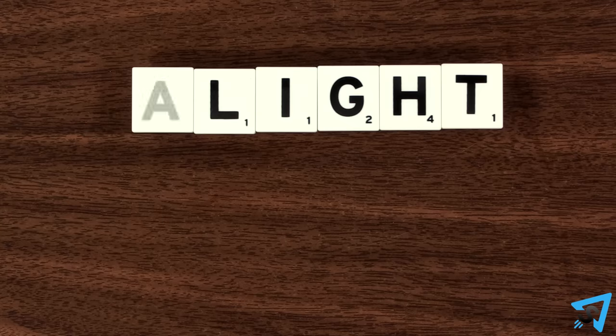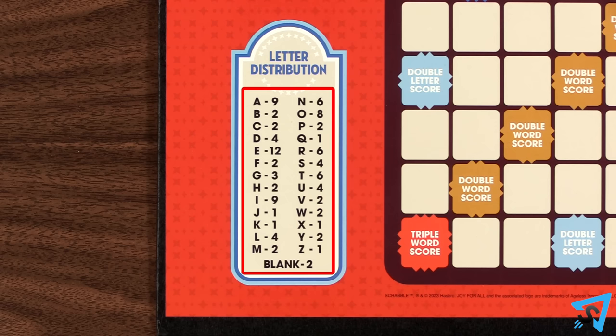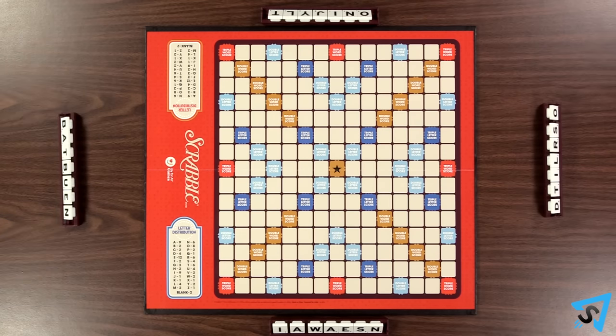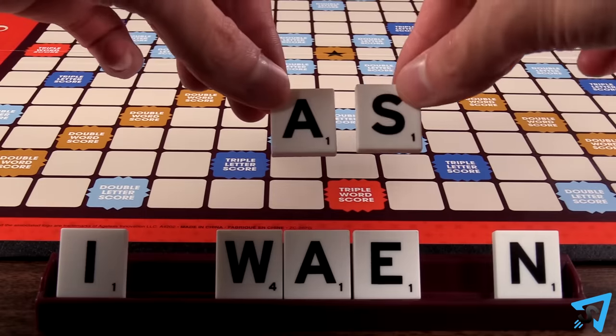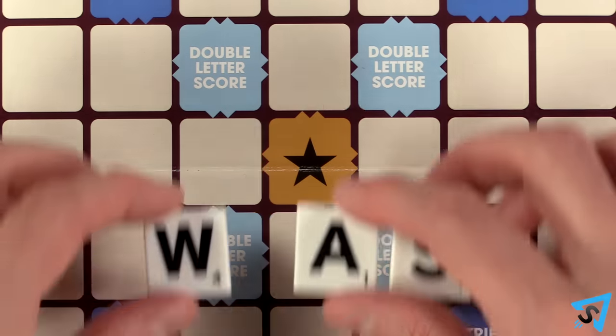When played, you must declare a blank tile's letter, and you cannot change its letter later. The total quantity of each letter is printed on the board. After each player has their starting tiles, the game begins. On your turn, you must form one new word on the board, or discard and draw new letters, or skip your turn. The very first word of the game must be at least two letters long and cover the center start square.